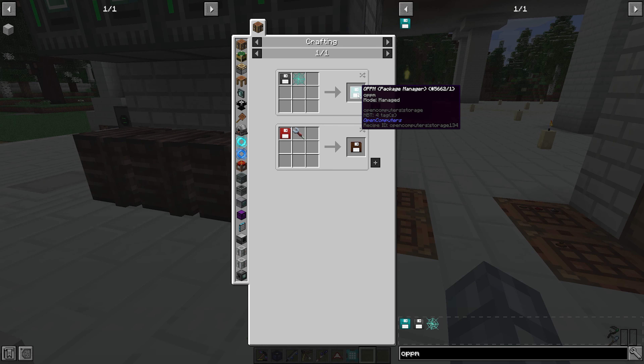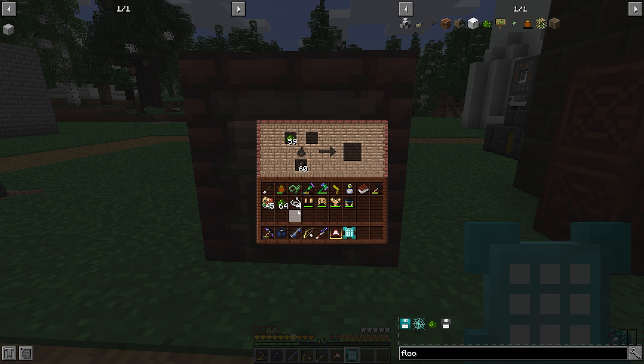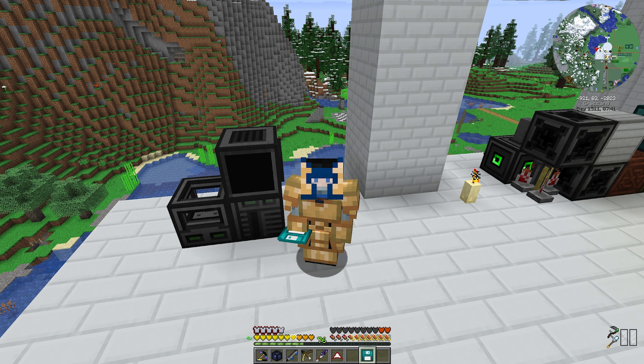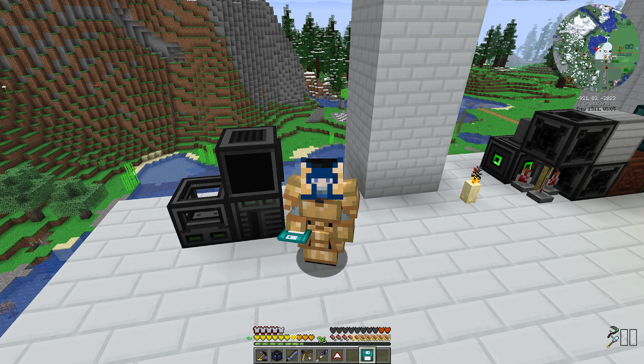For the next step we'll need an OPPM package manager, which can be made from an interweb — made inside the kiln — and a floppy disk. We can now follow the steps outlined in the 3D printer quest. However, there is a twist: we cannot install OPPM manager on this particular tier 1 computer because the tier 1 case doesn't have the slots needed for some of the components required for OPPM manager installation.